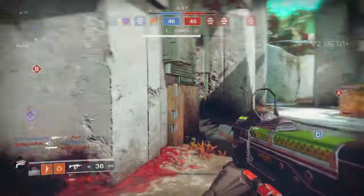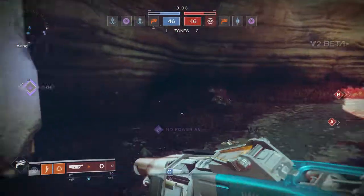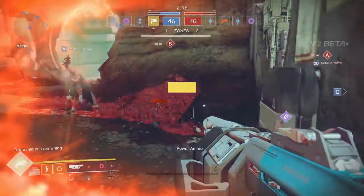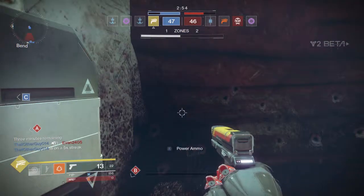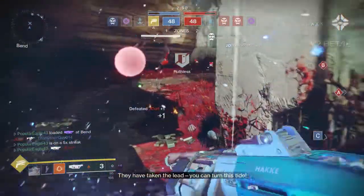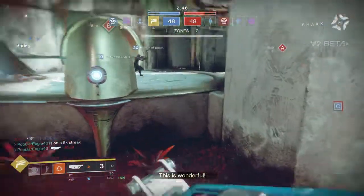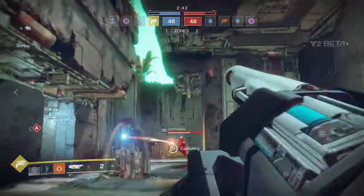Let's switch back to our submachine gun. Actually, we're going to go try to get a kill with the grenade launcher — it seems really bad but I'm sure it can work. Don't kill me. Now I'm going to steal the power ammo from you. We just shot him in the face with a grenade — that seems pretty good. Maybe this is actually more of a close-range weapon instead of like a rocket launcher.